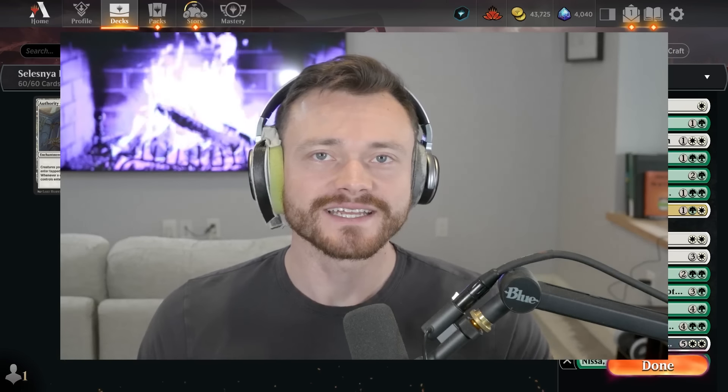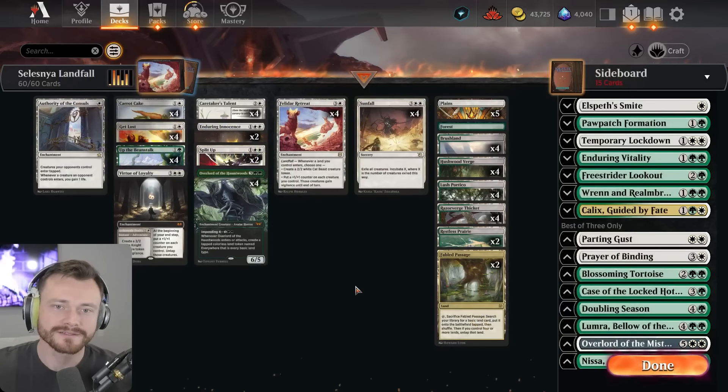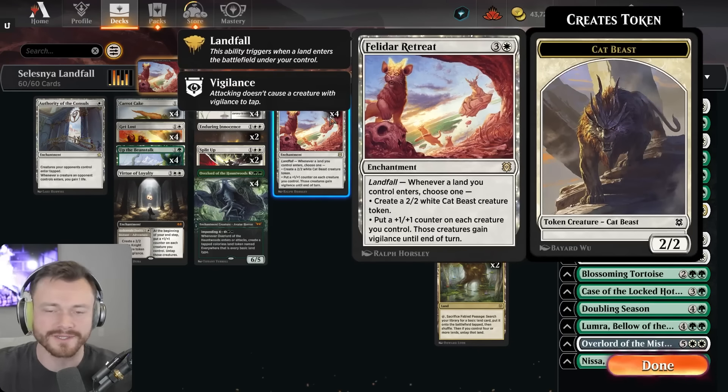Welcome back, I'm Dr. Ruckus, and today in Ranked Mythic Standard we are playing Selesnya Landfall, built around Felidar Retreat — a new card or reprinted card in Foundations — a four mana enchantment with landfall.